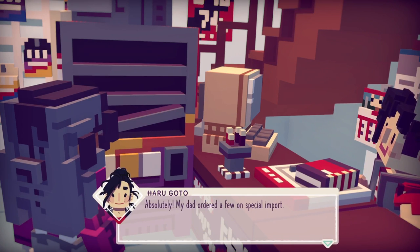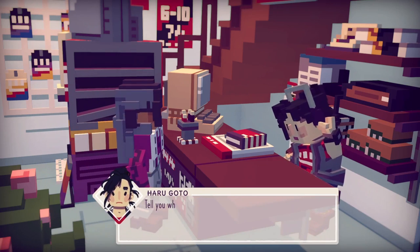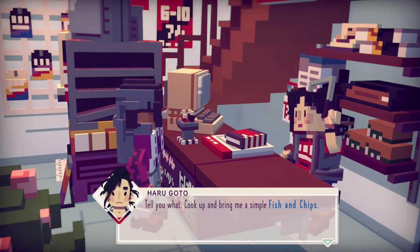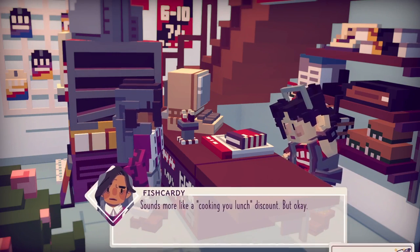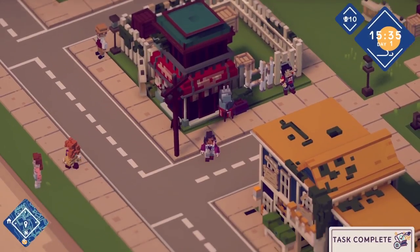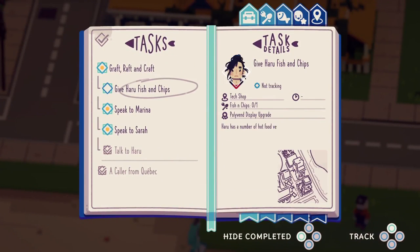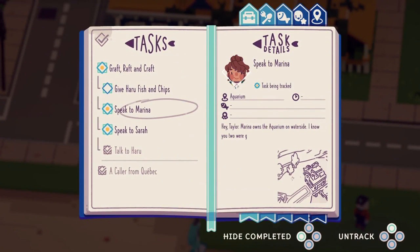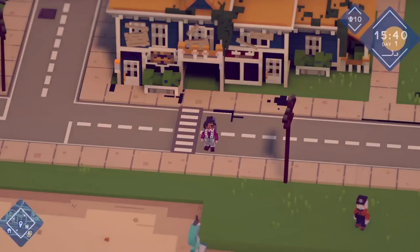Absolutely. My dad ordered a few on special imports, but with half the town shut, our three units in stock are proving tricky to shift. Tell you what — cook up and bring me some fish and chips, and maybe I can swing you a new customer discount. Right, so you need fish and chips. We actually need to do a lot of things — we need to speak to Marina and Sarah, aquarium and the boat shop.